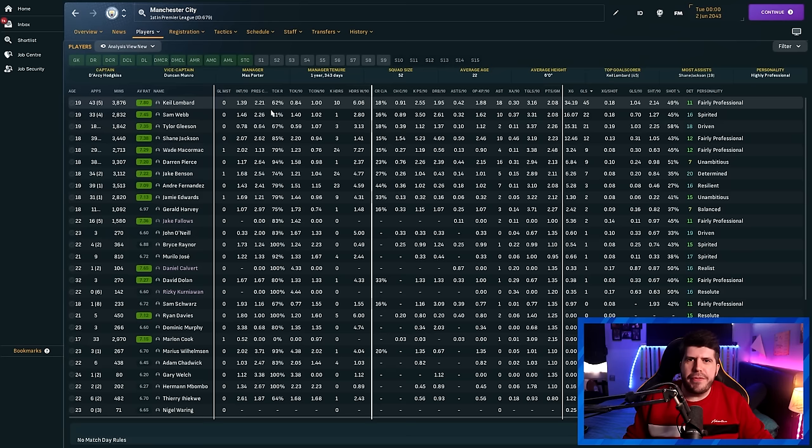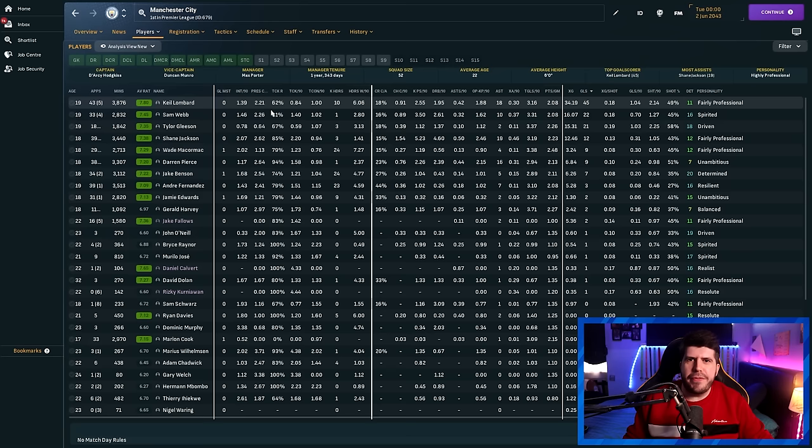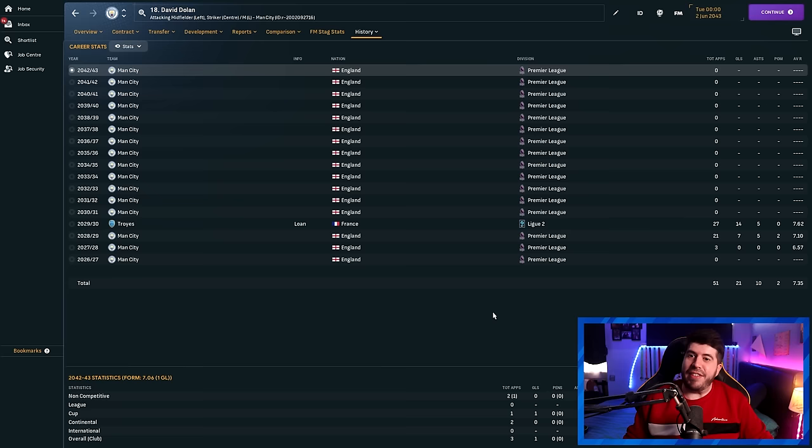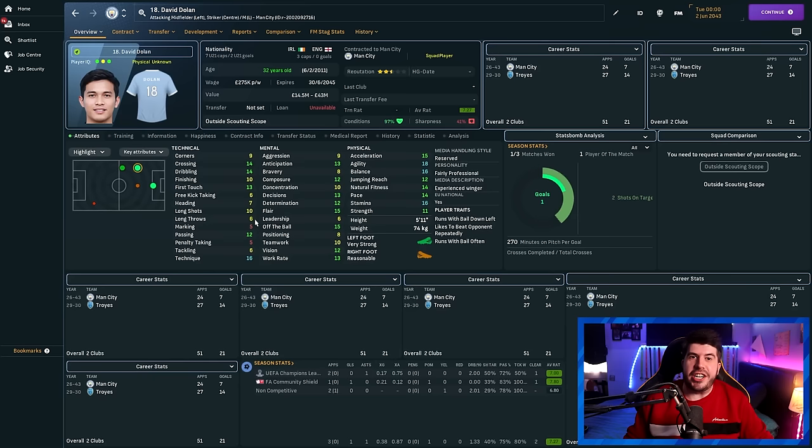Checking if Manchester City have any really old players in their squad — yes, David Dolan here, 32 years old, who's been at Manchester City since 2026. He had a little loan after he was no longer eligible to play for City, and then just decided to stay and pick up a paycheck. To be fair, I'd do it for 275 grand a week — maybe 274.